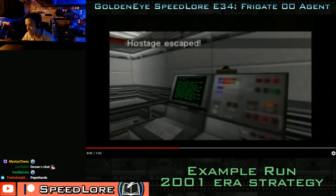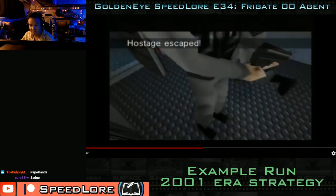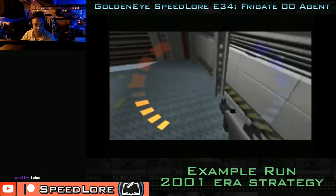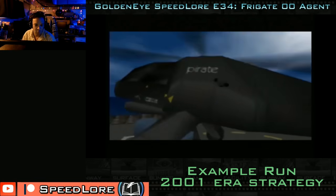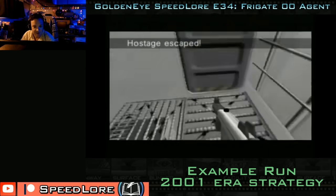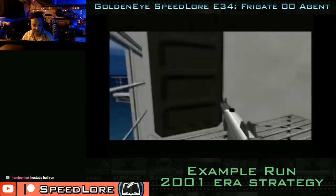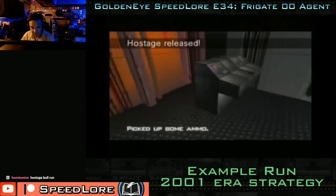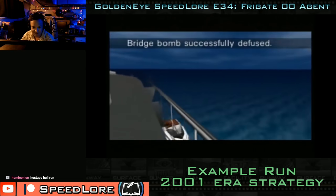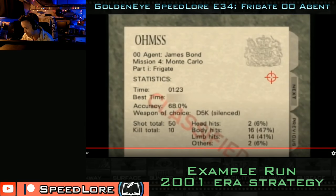You can never know exactly how many escaped, because could two have escaped almost at the same time and the message pops up once? On this run we know for sure four of the five hostages escaped. This is what happens when you play: you run through the level to the end and hope all the hostages escape — and they usually don't. We'll find out just how unlikely it is for them all to escape.